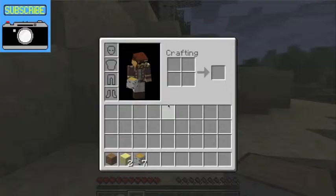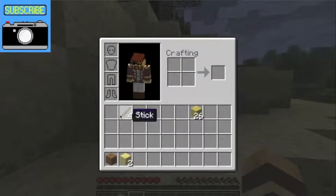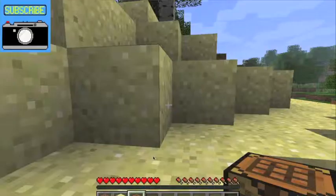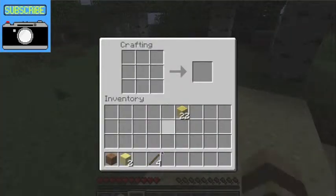Let's just get started really well. Got some birch wood, then we'll make some sticks, and then we'll make a crafting table. As you can see, I've played a little bit of Minecraft before. But this is the first Let's Play I've ever done, so yeah. Making myself a pickaxe to get some other stuff.